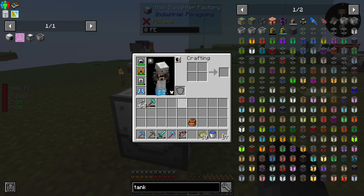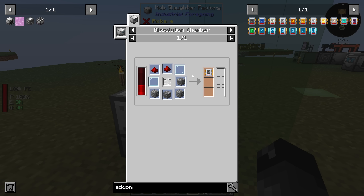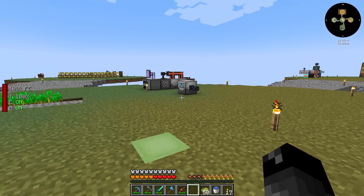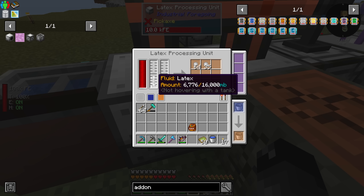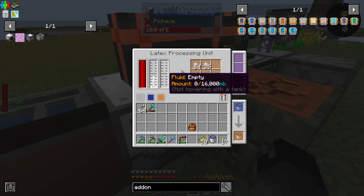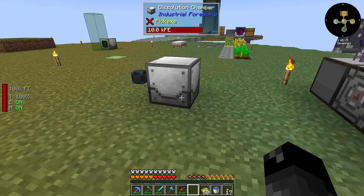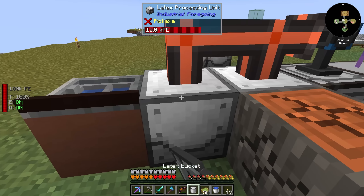We want to upgrade this with an add-on that will increase the radius by one, making it a three by three. We're going to need latex - one bucket of latex. Let's take a look at what we've got going on over here. We have the fluid coming in here. Looks like we have six buckets for some reason. Redstone mode ignored. We're out of water - that must be some problem with the update. If we grab a bucket, we should be able to get some latex out of that.